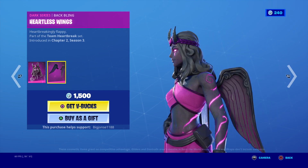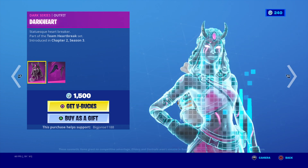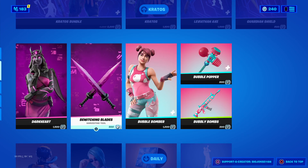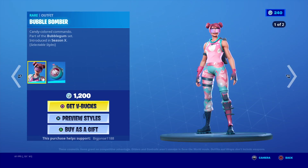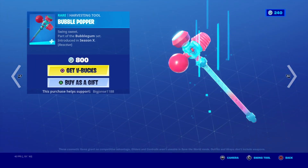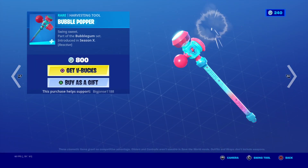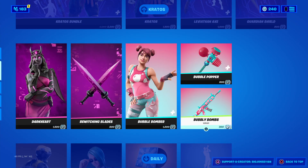Yeah, everybody has to get a Mario skin - I'm joking around, of course. The Heartless Wings are here. The Dark Heart skin is back with Heartless Wings and the Blazing Blades. The Bubble Bomber skin - it's been a long time since this girl. Do not take the glasses off. That's like the pickaxe thing, the Bubble Pop.